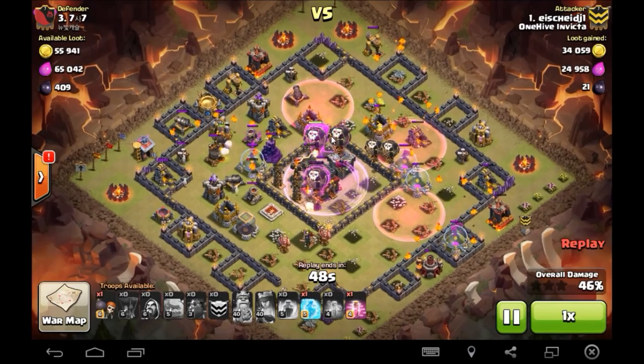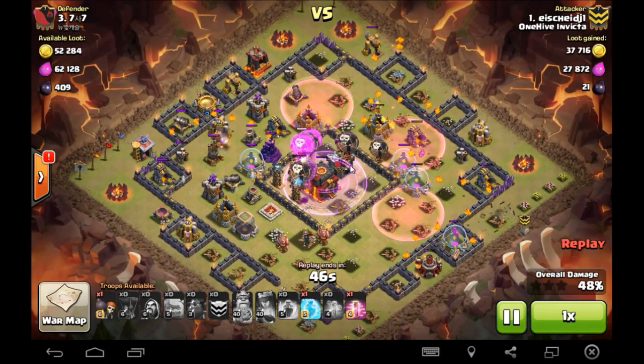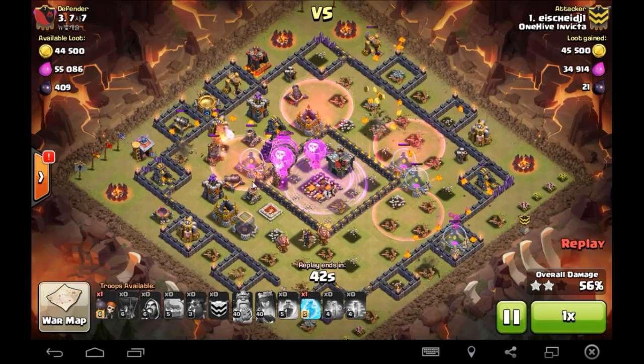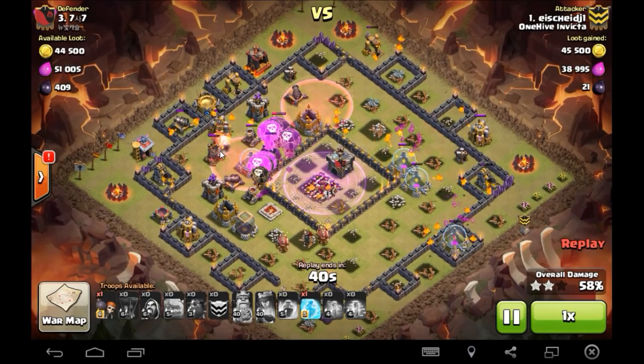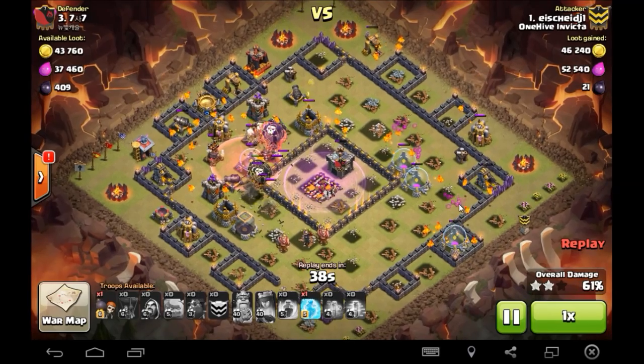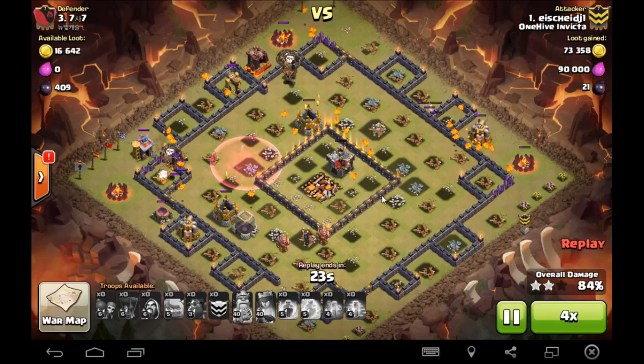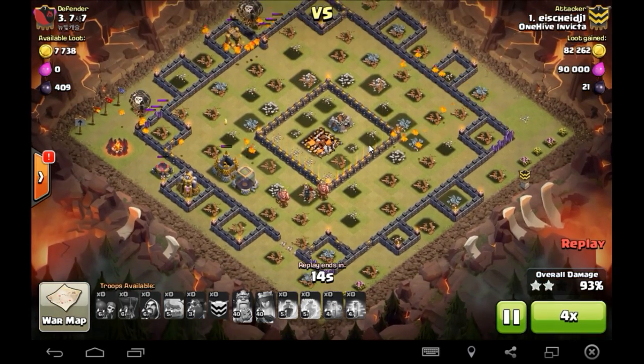Freeze goes down — look at the value on that freeze: two teslas, inferno, and the x-bow — that's awesome. Rage goes down over the core, the balloons make quick work of those defenses. Last haste goes down over the little clump of defenses, leading everything right to that final air defense. He's got pops all over the base — looking good! Ice with the TH10 triple, nice job buddy.